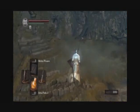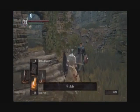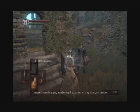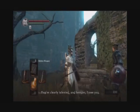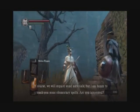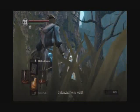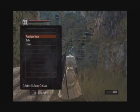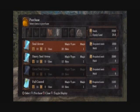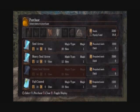Alright, so first things first — well, actually it's kind of out of order, second things first I guess — Griggs of Vinheim is now located here. 'Oh hello, I regret meeting you under such compromising circumstances, at least we've both made it back unscathed. Incidentally, would you care to learn any sorceries? You're clearly talented, and besides, I owe you. Of course we will require some materials, but I'm happy to teach you some elementary spells.' This character is not going to be a spellcaster, so I'm not going to bother buying anything off of him. What I will do though is I do have another file that is a spellcaster — I will probably jump on that character and then show off these spells upon request.